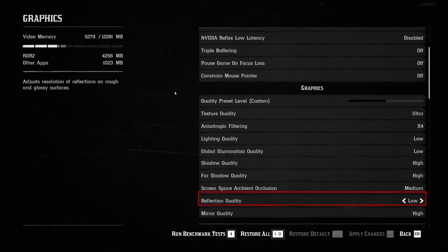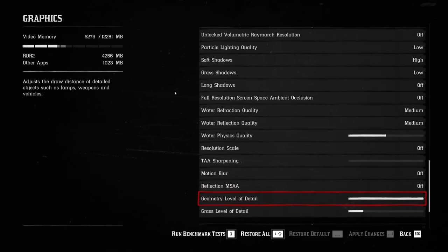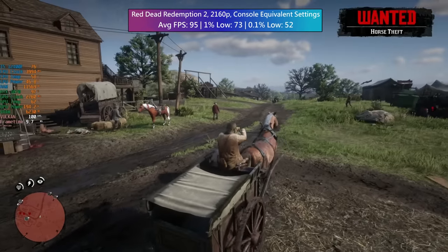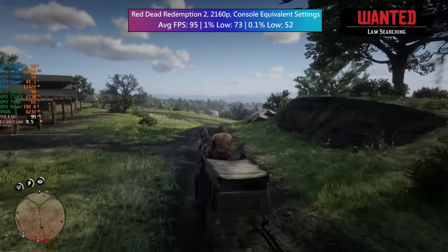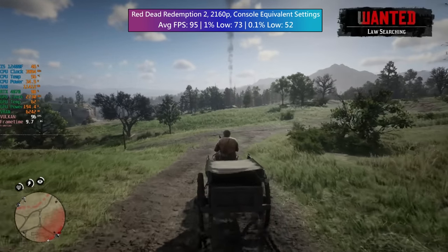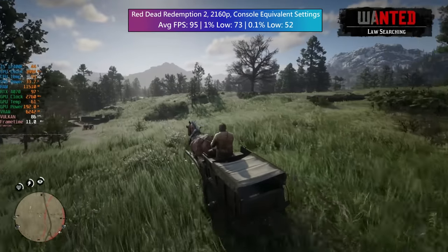In Red Dead Redemption 2, I went with the console equivalent settings but opted for 2160p resolution. Reason being is that these settings combine graphical quality with performance, and that's always a good place to start. In Red Dead, I've always found that as long as you have the Ultra texture quality enabled, the game is going to look really good no matter what you choose to do with everything else. These settings use a mixture of high, low, ultra, and medium. This game does support DLSS but it's not really necessary here as we are averaging over 90 frames per second in and around Valentine, with the average and percentile lows increasing in more open spaces. It still looks really good too — Red Dead is a few years old now but it's still very visually impressive even when it isn't maxed out.